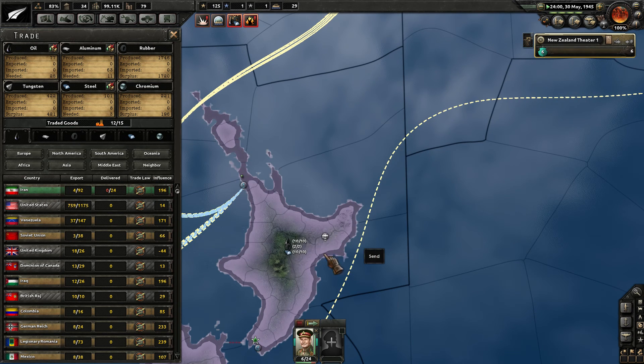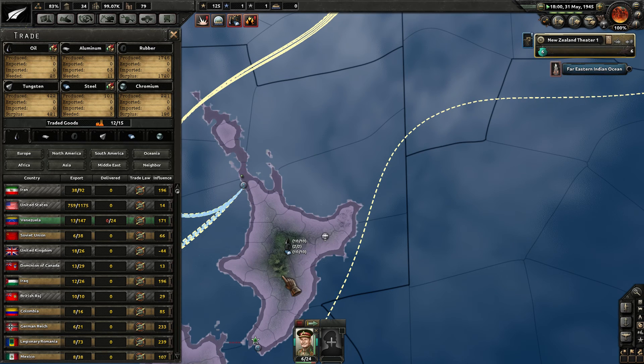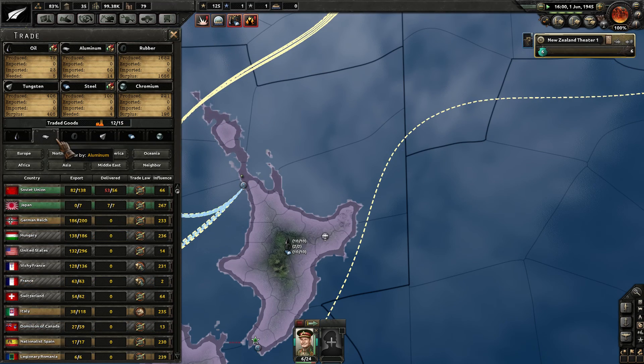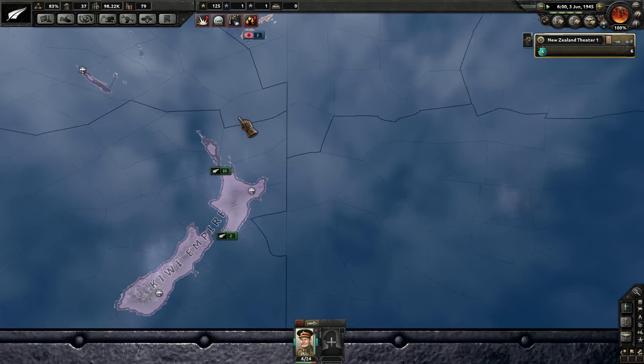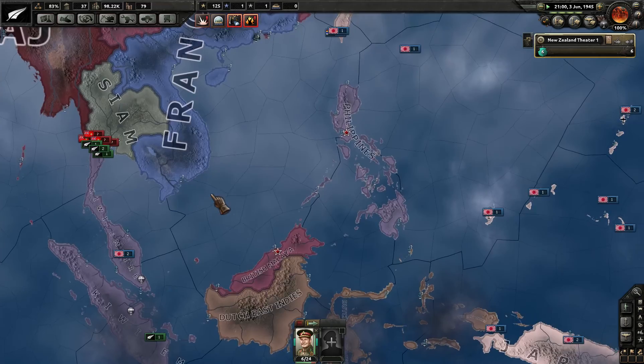I'm not getting any deliveries from my Iranian oil at all — we need 25. I'm at least able to get some from Venezuela for the time being. Aluminum still needed at 13, with Soviet deliveries lacking a little. We've got tons of rubber in surplus, having basically taken that away from the Allied powers, hampering their motorized and air production, which is awesome.